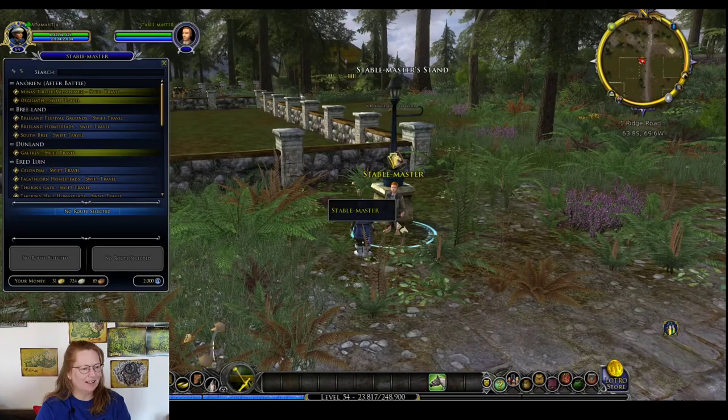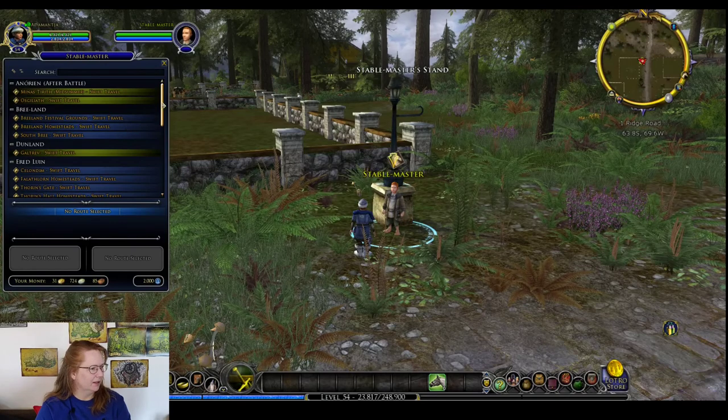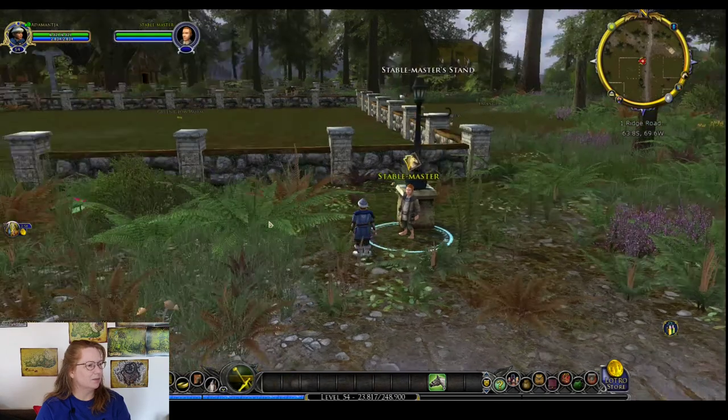We have a hobbit! This was the stable master for Michel Delving. I'm guessing — can I get there? You can get to the Party Tree from here. Michel Delving from here! That is amazing — that is a really interesting idea.